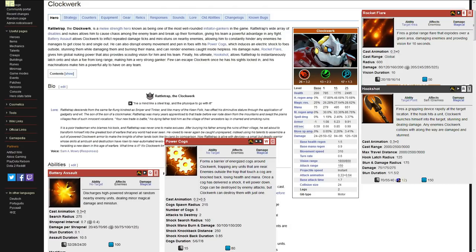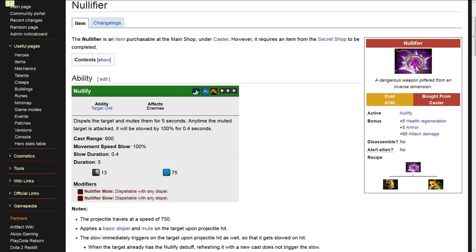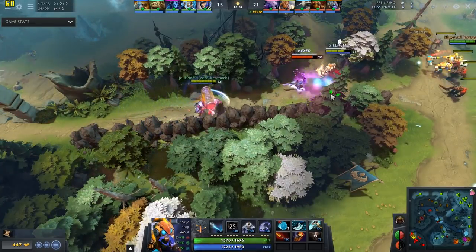If your team doesn't have a hero that counters Tinker, you can still purchase Nullifier, which cuts him off from the items that give him survivability, damage, crowd control, and mobility. Without his items, Tinker is a sitting duck with no escapes or tools to speak of. Nullifier is an offensive purchase and depends on you getting the jump on Tinker.